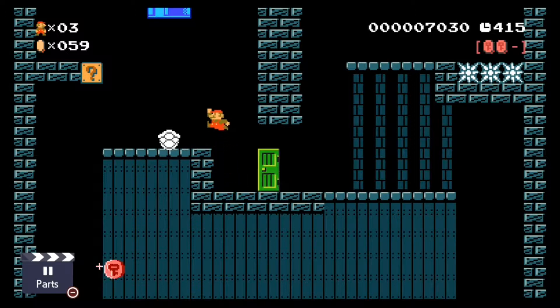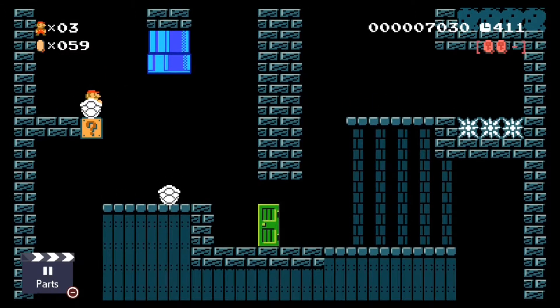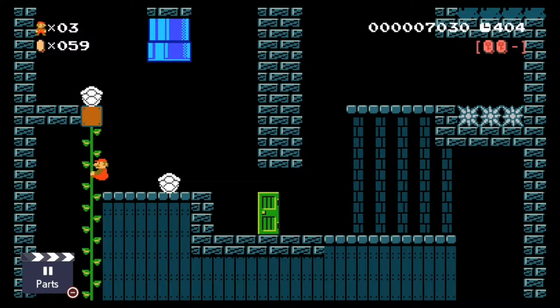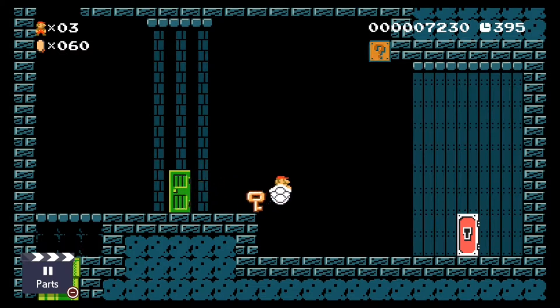We'll now grab the last coin by taking refuge inside another shell so we can jump atop the question box to perform our fake death to push the plant out, which we'll use to climb down to collect another red coin. And now just for fun, we'll collect this one-up just before we unlock the door.